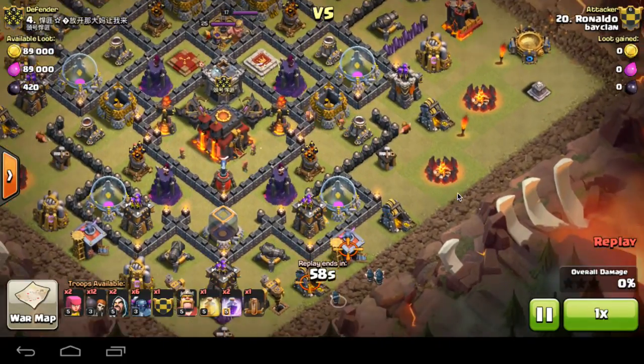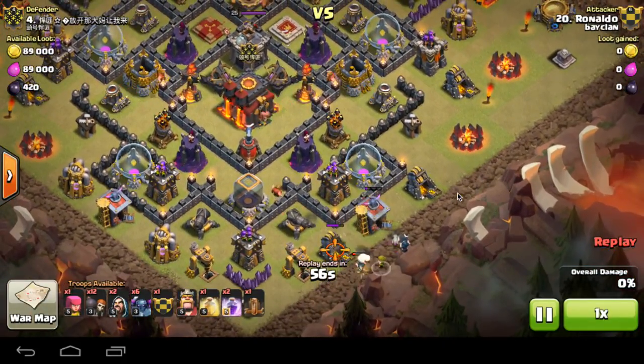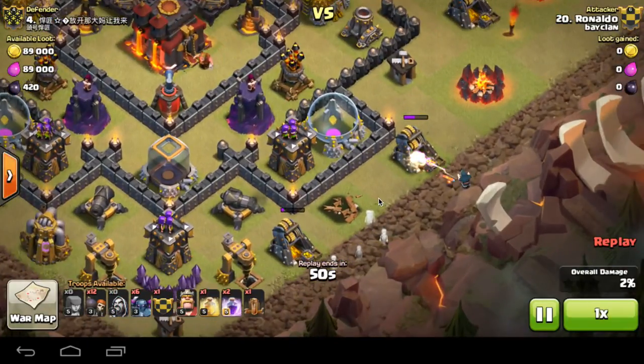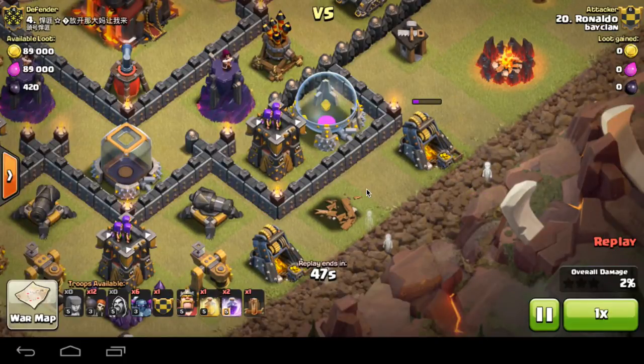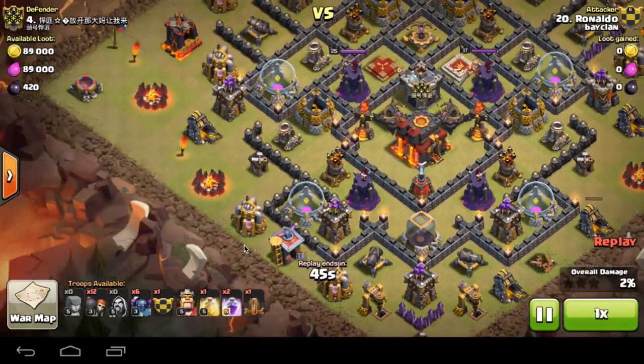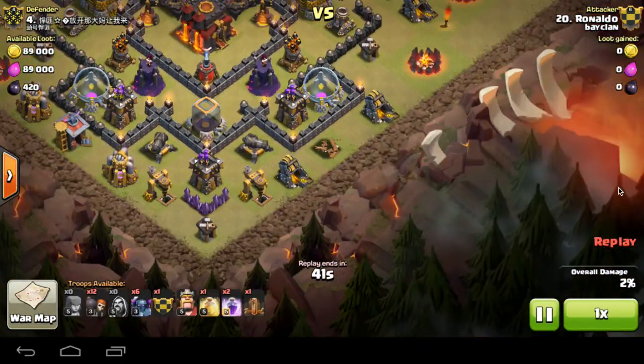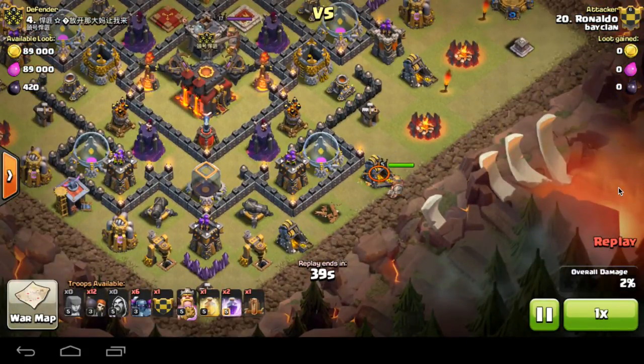So how's he gonna start this off? He starts down by placing almost all his wizards in a bunch there with no protection, all his archers, and that is all his troops gone that could have been used here, here, here — so that was a dumb start.